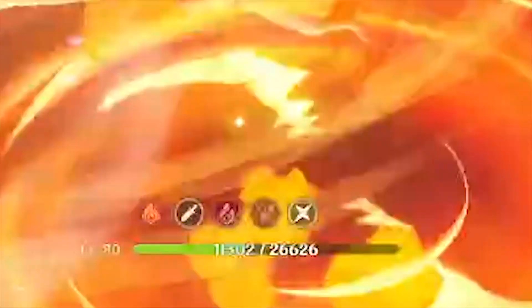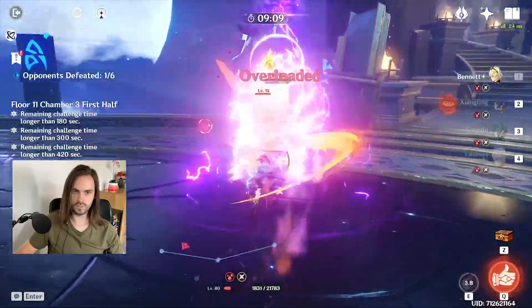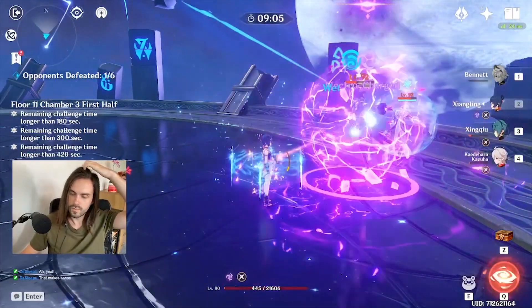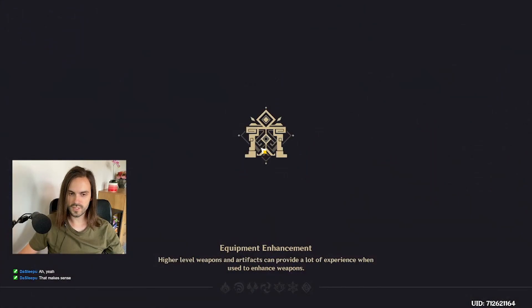I could not believe my eyes how fast my HP pool had diminished. I tried again and again but the same thing happened every time. My Bennett just couldn't keep up with the status effect. But where was the corrosion status coming from? That's why we take so much damage all of a sudden.